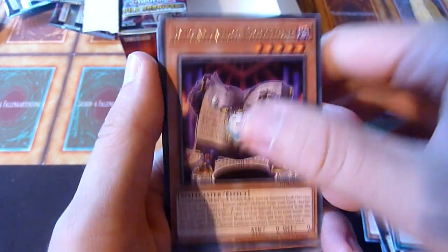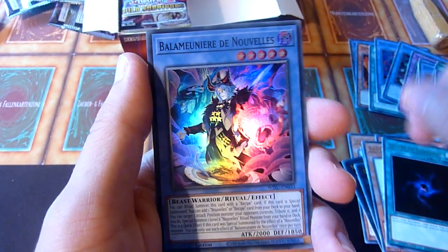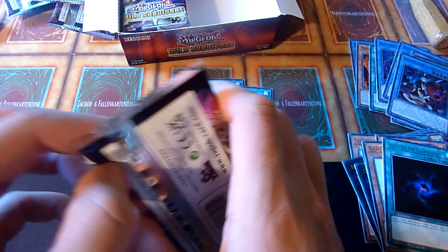Fossil Dig. Maybe Sarasaurus. A Lot of Darkness — nice. And again that one that I can't pronounce. Bala Millionaire des Nouvelles.